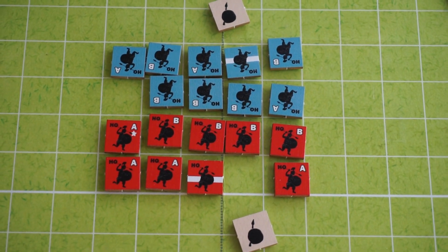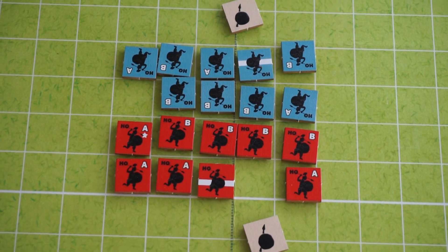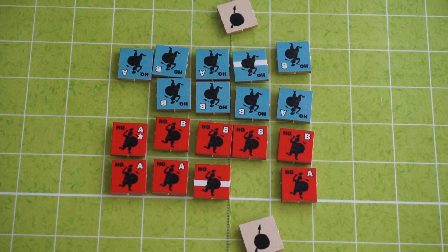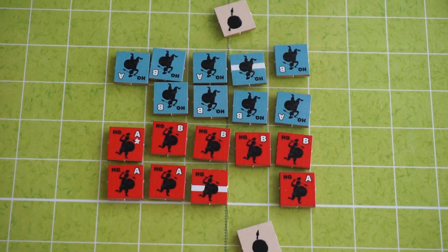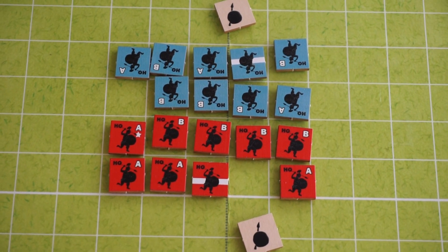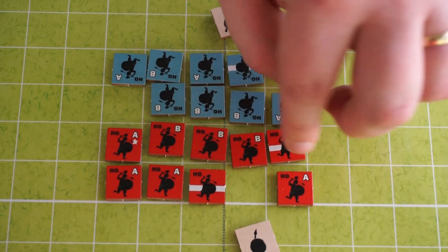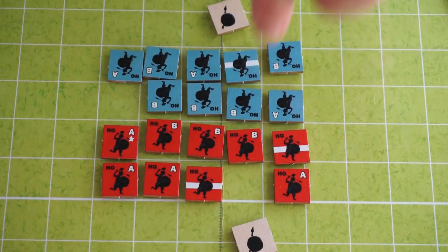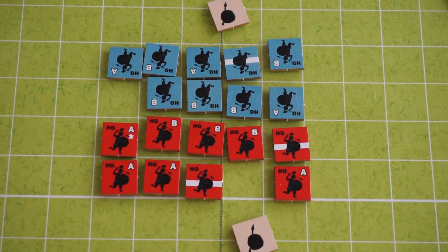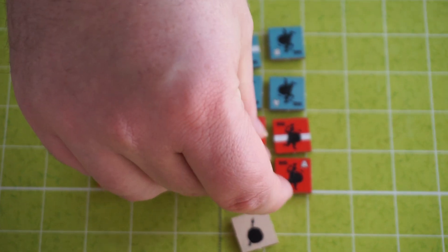Now, here is the thing. Just because a unit suffers an exhaustion result doesn't mean that unit has to suffer that exhaustion result. If this unit is attacked and becomes exhausted — that's the result on the CRT — he could suffer the result, or any unit adjacent to him that's friendly and fresh can suffer that exhaustion result. Maybe he gets attacked again and says, you know what? I am going to suffer that exhaustion result. I am going to flip over.